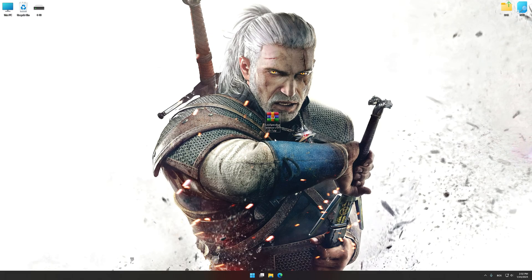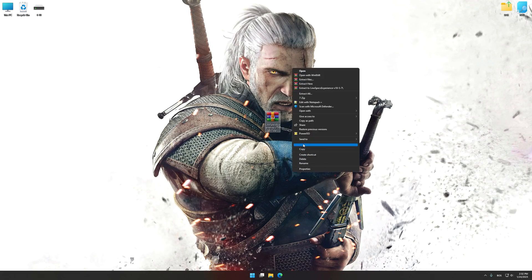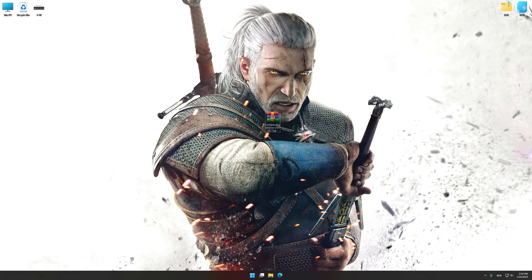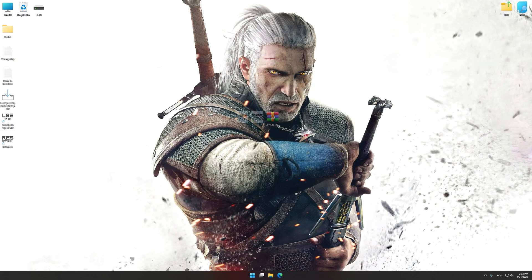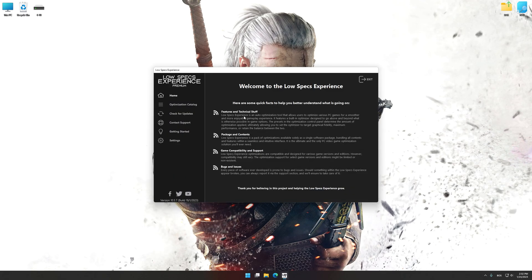Before we proceed with the optimization process, you will need to download and install the Low Specs Experience. The download link can be found in the description of this video. Low Specs Experience is a game optimization tool that I developed that will allow you to optimize your favorite games for maximum performance. Start the installation process for the Low Specs Experience. Once it's done, start it from the newly created Desktop shortcut and select the optimization catalog.